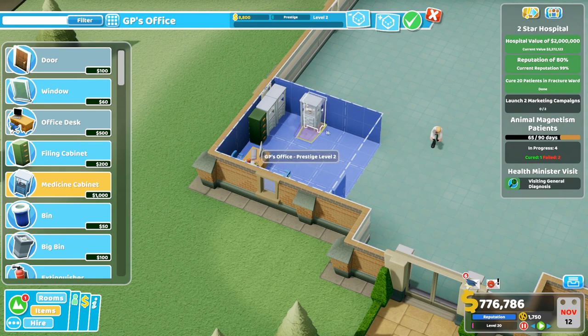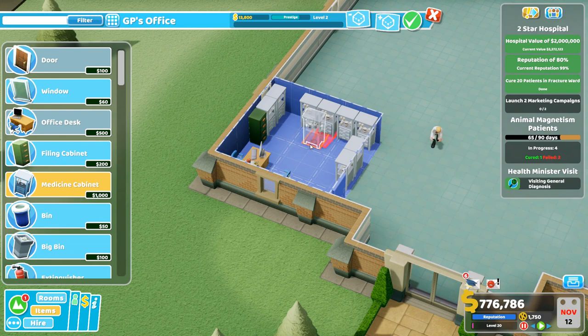We fit two in the corner nicely, then flip it around and get them as close as possible to cram more in. As soon as we do that, the prestige level goes up. This is one thing you really have to make sure of — the prestige level should be decent, level three, four, or five, so that your staff feel comfortable and happy and will do a good job as a result.